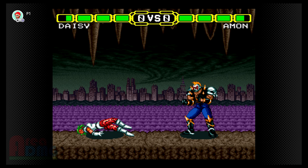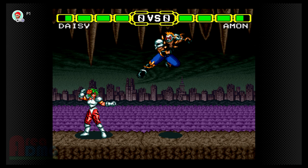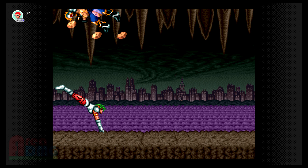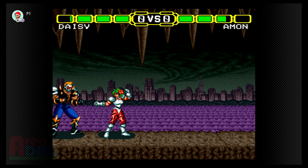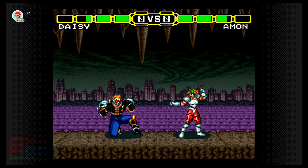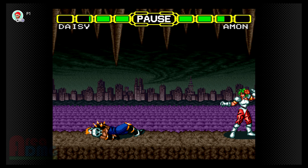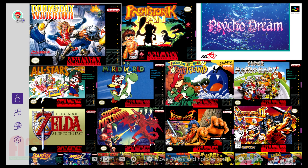Doomsday Warrior is a Street Fighter-type game. I'm trying to find special moves — the L and R buttons seem to do something. It looks a bit like a Sega Genesis game to be honest. Psycho Dream — I'm surprised they included it — and this looks like it's just the flat-out Japanese version.